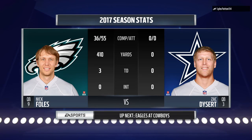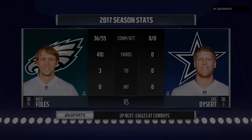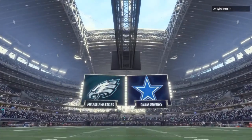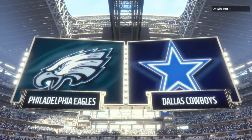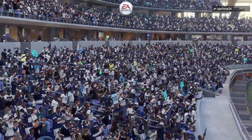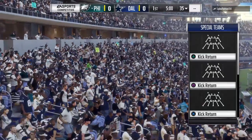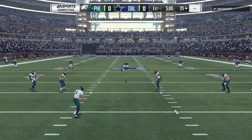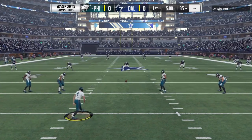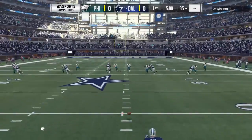Hello everyone, I'm Larry Ridley. You're tuned into the NFL on EA Sports. Tonight's matchup features two quarterbacks who will be trying to lead their team to victory — it's Carson Wentz's Eagles going up against Dak Prescott's Cowboys. We find ourselves right in the center of the Dallas-Fort Worth Metroplex in Arlington at AT&T Stadium. Here was the scene with the Cowboys emerging from their tunnel — it was loud, it's still loud.